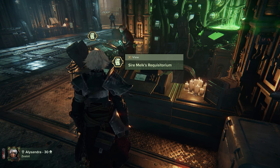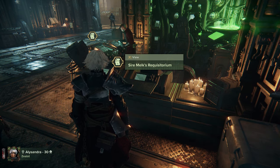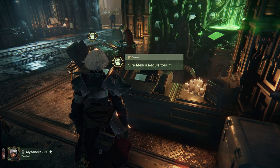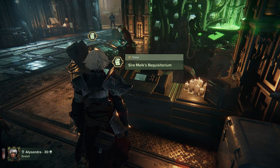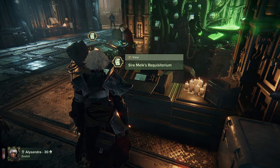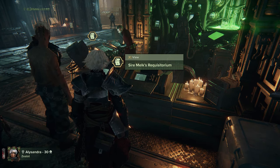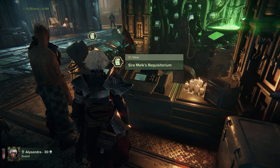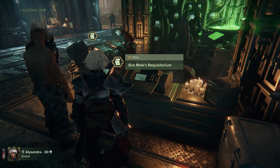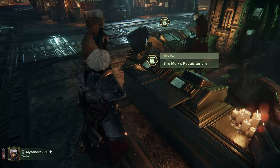One last thing: crafting materials are shared between your group. So if you see plate steel or diamantine on the map, pick it up — everyone in the group gets it, so you're not stealing it from anyone. I hope this helps, and if it does please like, subscribe, and hit the little bell for notifications. Until the next video, take it easy and I'll see you all later.